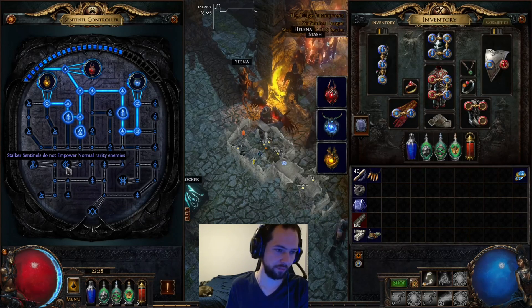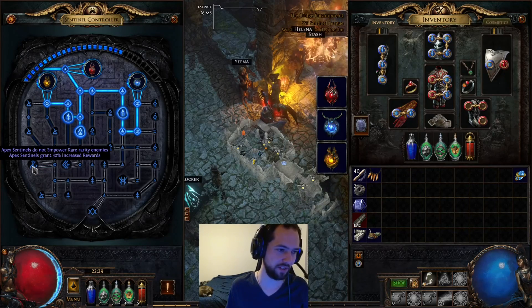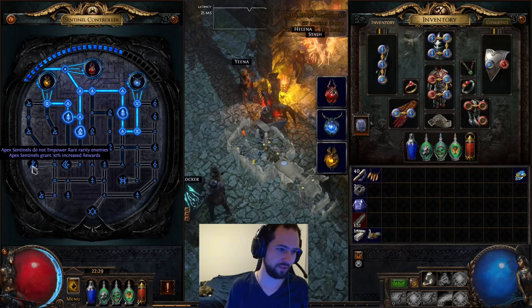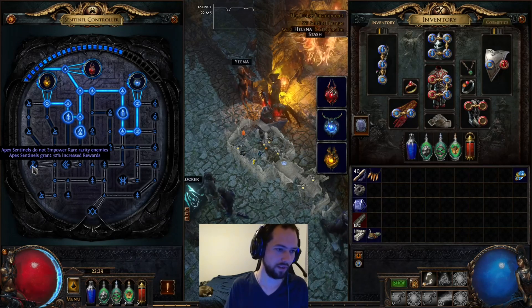As for 'Stalkers do not empower normal rarity monsters' — depending on how juiced your maps get, this might be a good one to take as well, but when you're just leveling or in early maps, it's probably not worth taking. 'Apex Sentinels do not empower rare enemies' and 'Apex Sentinels cause increased rewards' — I would probably go towards this one just to make them worth using on uniques.